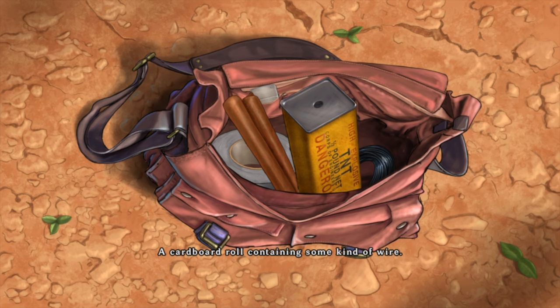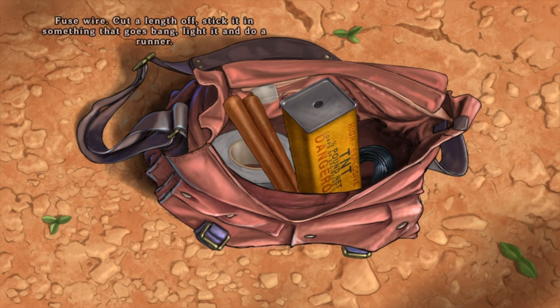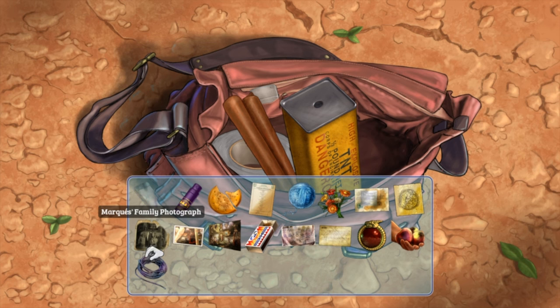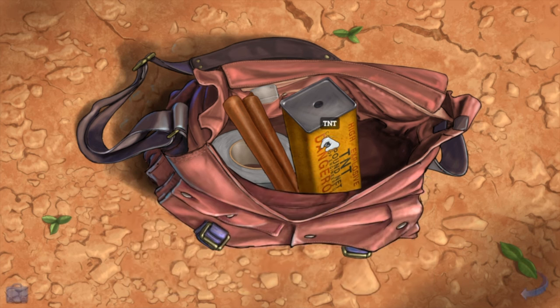A cardboard roll containing some kind of wire. What's that? You use wire — cut a length off, stick it in something that goes bang, light it and do a runner. Sounds simple enough. It is, until you make a mistake. A roll of wire used for detonating explosives. We don't have anything to light it up though. A block of TNT — of course, it was either a giant slab of bubble gum or a block of explosive. The writing on the side was the giveaway.